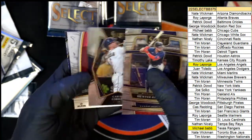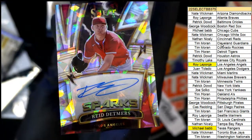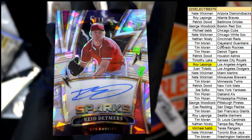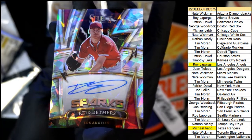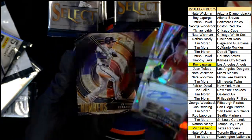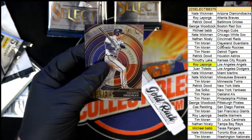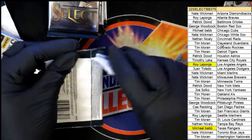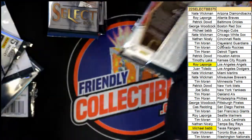Here's another hit - 12 of 25. Oh my, Roy. Sparks Autograph, 12 of 25. And there's a Freddie Freeman Braves. The Angels sure were a good team to own in this box break.